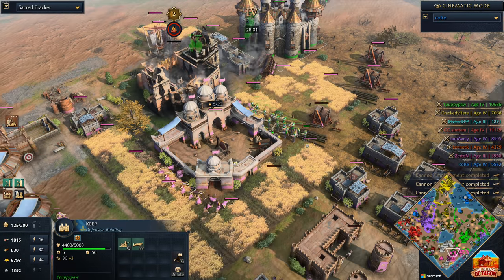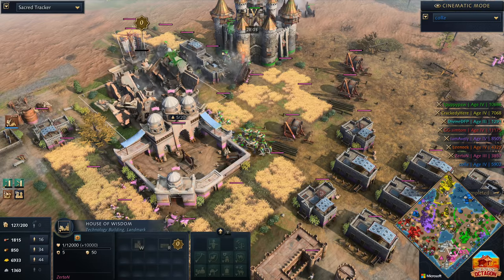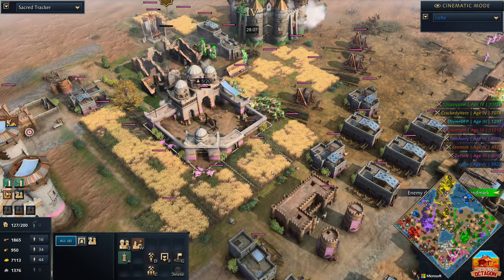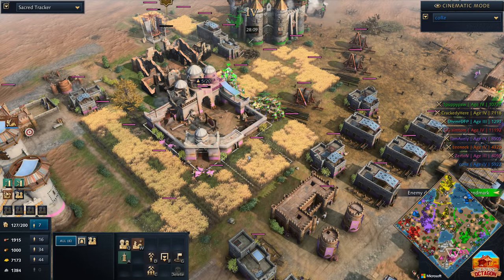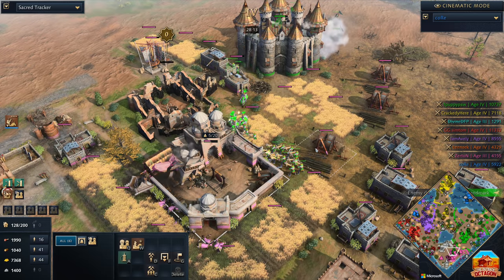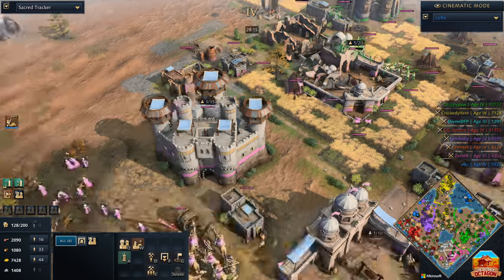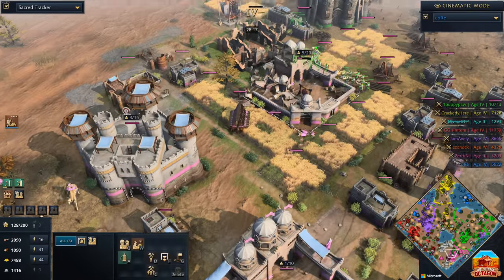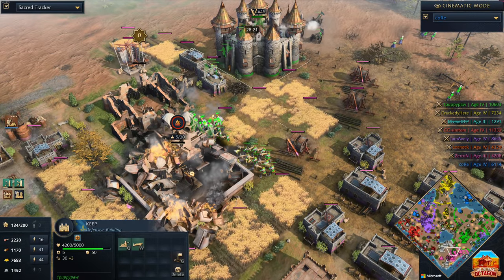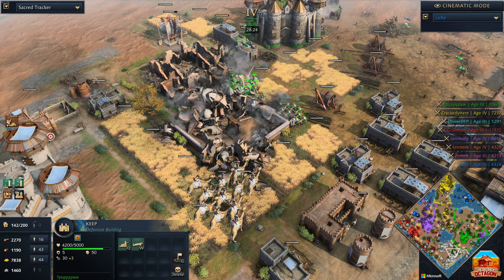I'm not liking this position for Zertan. There's so much siege back here protected by this keep — this could be terrible. The House of Wisdom is going to go down. Next one up is that capital town center. And remember, this is the weakness of the Abbasid in Free For All — they've only got two landmarks, so if you get caught in early battles like he did, you get pushed behind. We now see Puppypaw picking up two points as he taps out Zertan. Good game — Zertan goes down in sixth place.